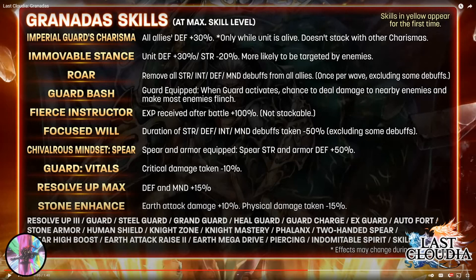Tanks are great in Tower anyway — a high allure tank forces all enemies after him, making your glass cannons and supports easier to keep alive, and everyone at the end of battle gets 100% more experience. Focus Will: duration of strength, defense, and mind debuffs taken minus 50%. This is the first time we've seen something like this. Since debuffs last about 30-40 seconds, this is huge value, especially for PvP and hard content.